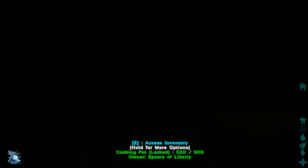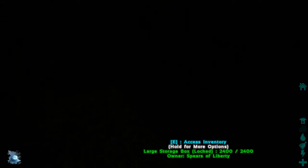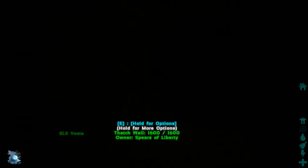I spawned at SLS Vesta. As I told you in the intro, I plan to return to the base and upgrade SLS Vesta a bit more. First I need to find a door. I think the door should be somewhere here — large storage box, large storage box.